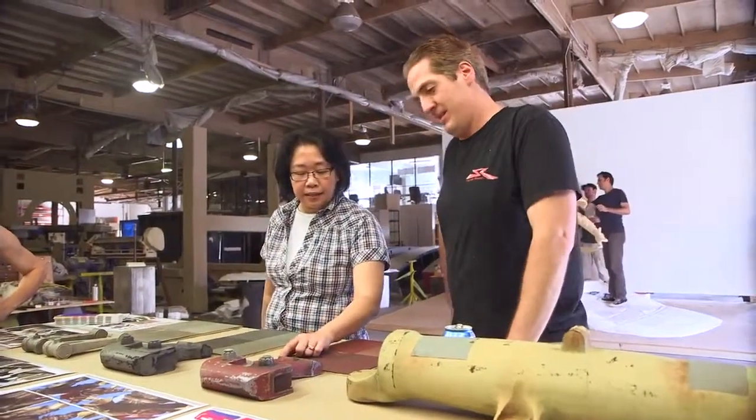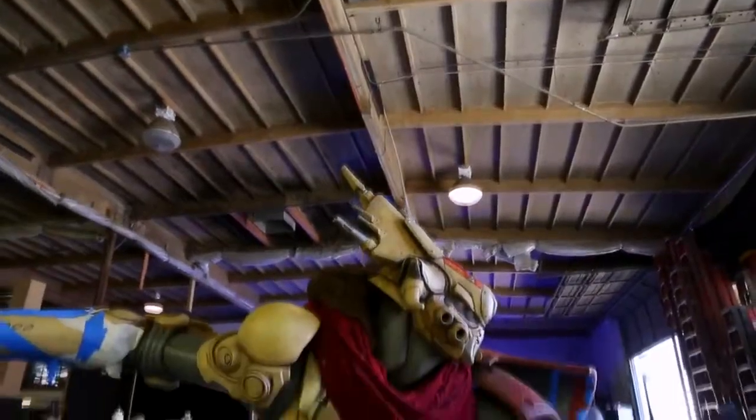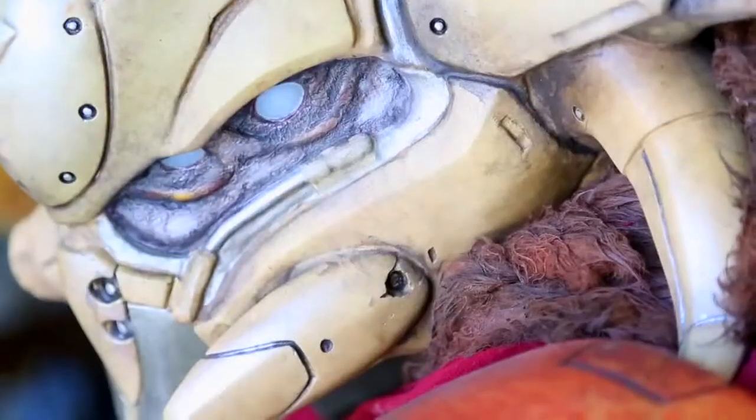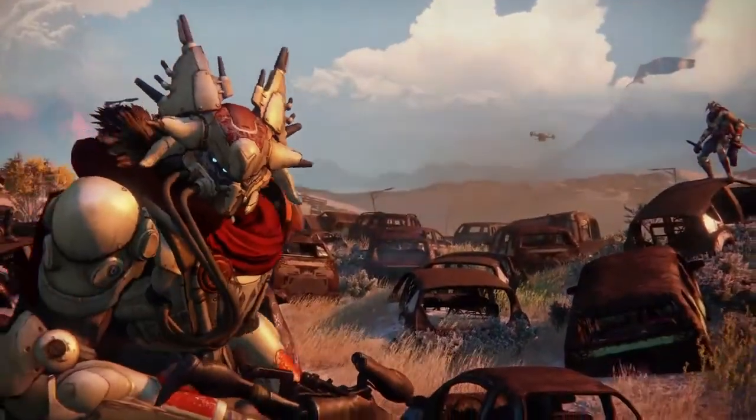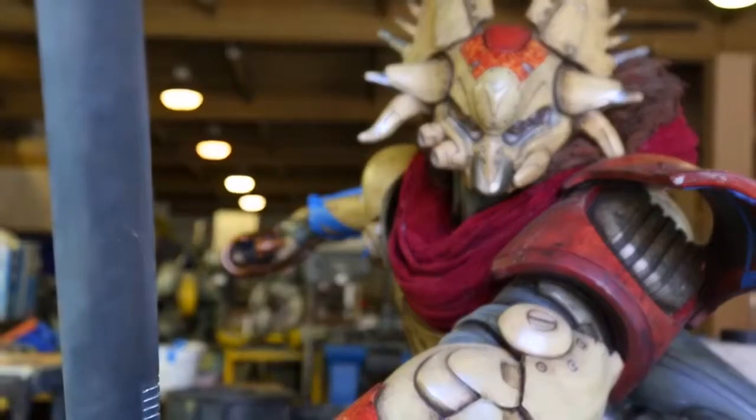The detail has to make sense for there to be a sense of functionality to all the things that are part of the character. If you look at the skin texture around the captain's eyes, you will see little wrinkles. The Fallen moved in fairly specific ways, and the best way to illustrate that was to show them using the swords.